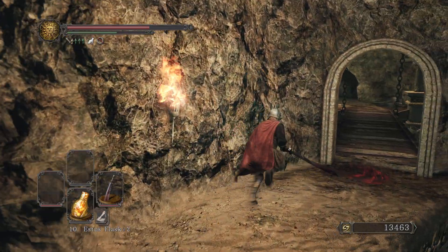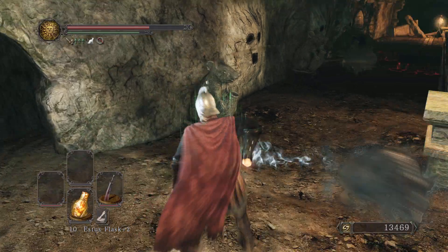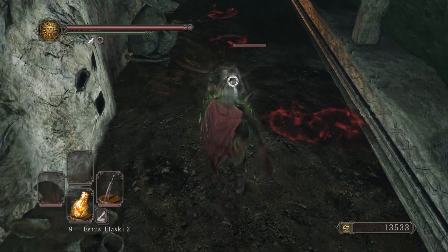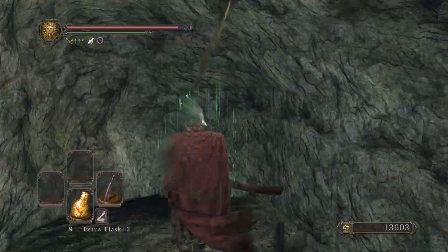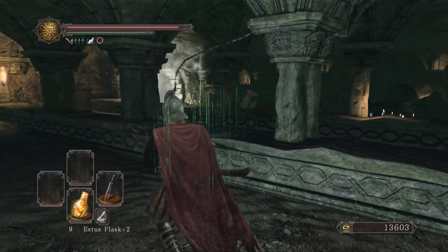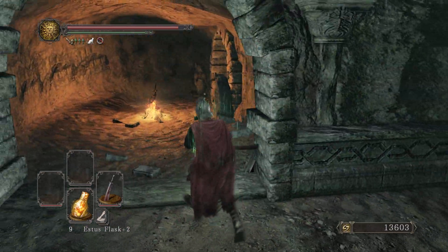I guess I have to do the boss fight then. I think the boss fight is just a bunch of rats. Oh joy. Yeah, you have to kill all the rats until the rat with the mohawk shows up. Is that his boss name? No, he's the Royal Rat Authority. Some rat - yeah, this is the Royal Rat Vanguard.